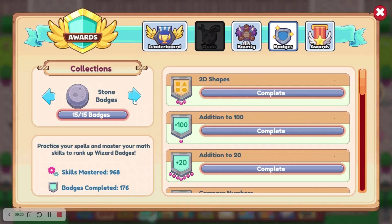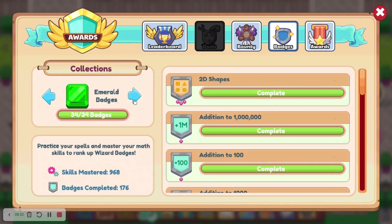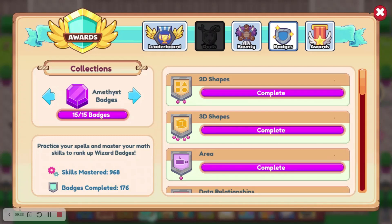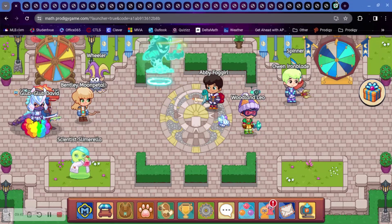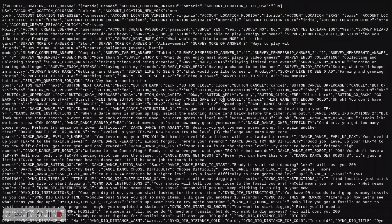What I thought when I saw those buttons was that they might relate to badges — there's stone, amber, garnet, emerald, ruby, topaz, amethyst, diamond. But that theory was pretty wrong. We are emerald rank, and then there's also gold, marble, ruby, sapphire, and stone badges.